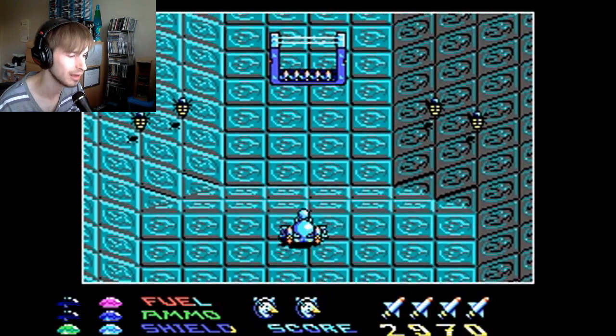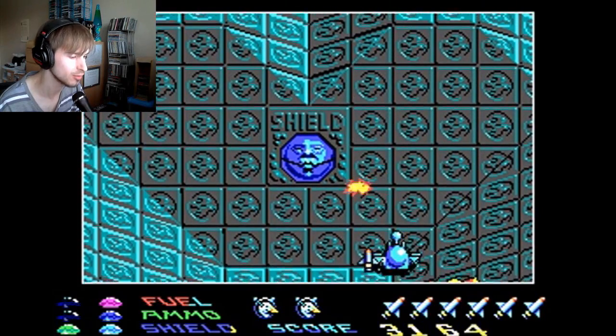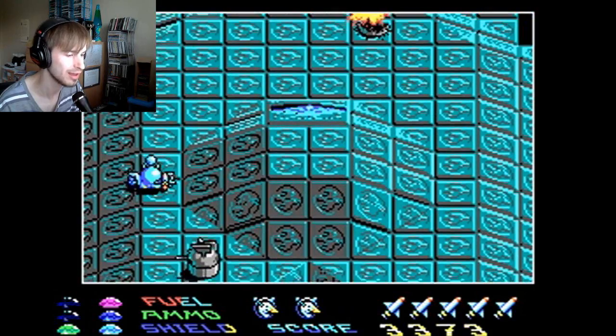You can see at the bottom I have three things: fuel, ammo, and shields. And how much of each letter is full shows exactly how much I have left.